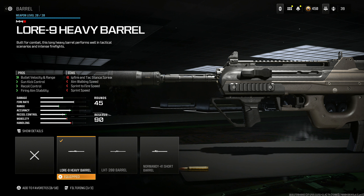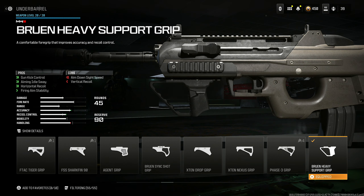Lower 9 Heavy Barrel helps with bullet velocity and range, gun kick control, recoil control, and firing aim stability at the cost of hip fire attack spread, aim walking speed, sprint to fire speed, and sprint speed. Put on the Bruin Heavy Support Grip — this helps with gun kick control, aiming out of sway, horizontal recoil, and firing aim stability at the cost of vertical recoil and aim down sight speed.